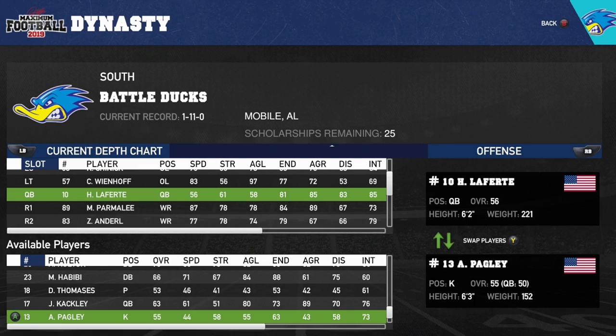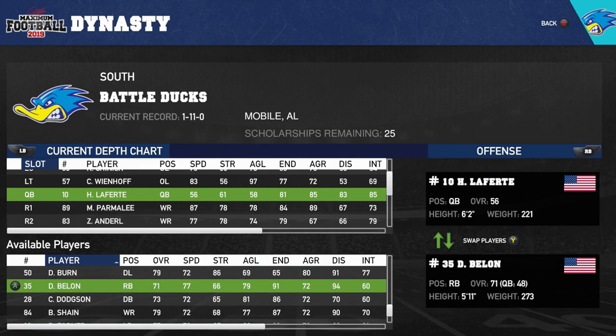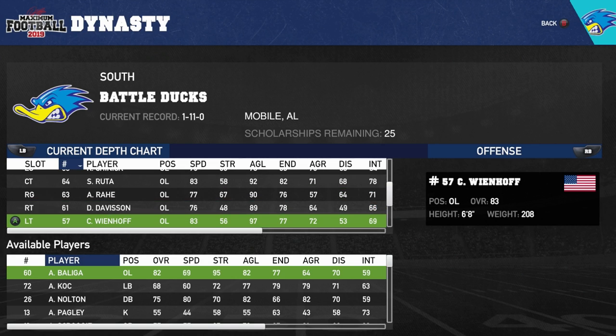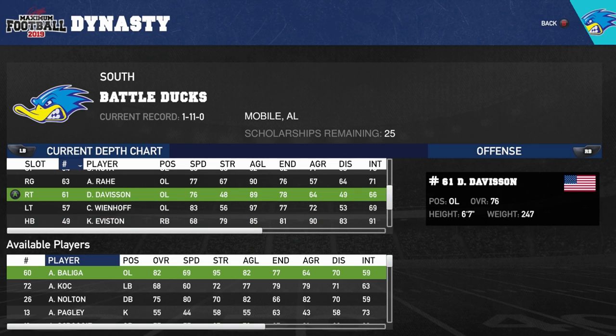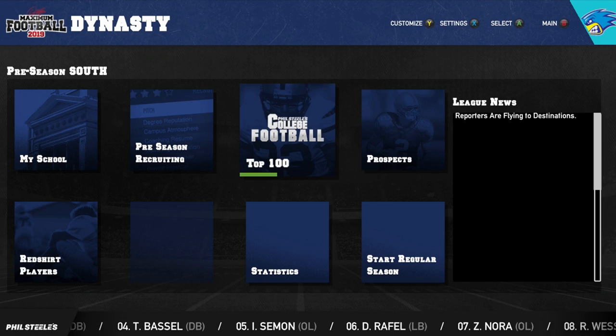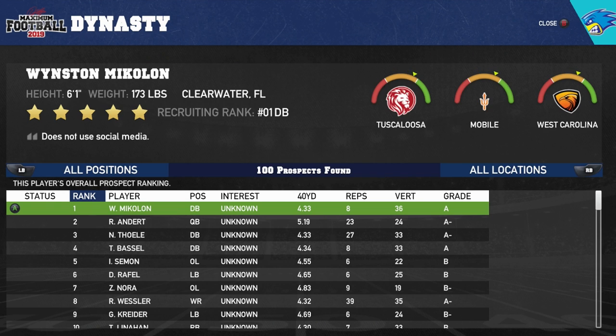The whole depth chart seems a little buggy, so if you get this game you definitely want to look at your depth chart — a lot of my best overall players aren't actually playing. We have an 82 overall player not in the lineup. Looking at top 100 prospects: there's a 6'7" prospect in the field steals top 100. He doesn't use social media — it looks like he has Tuscaloosa and Mobile as options. He's from Clearwater, Florida — the number one DB in the country.